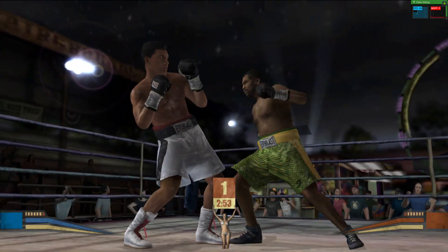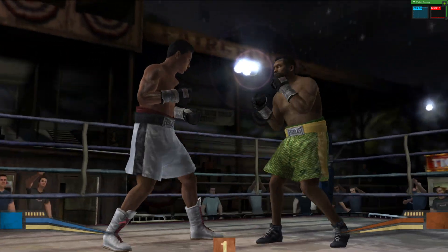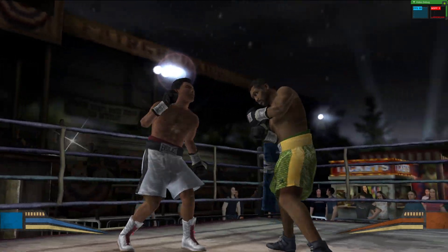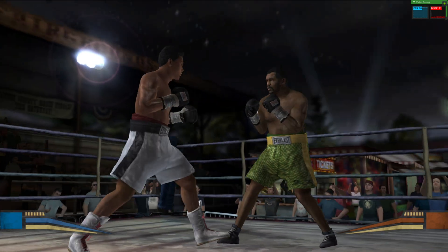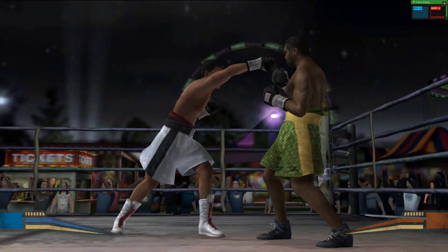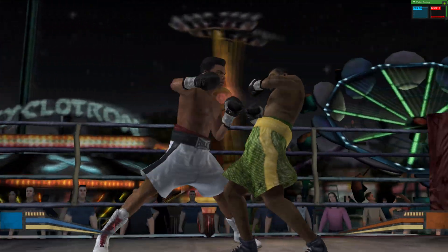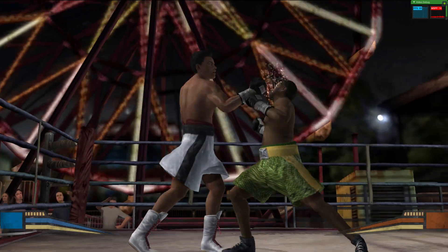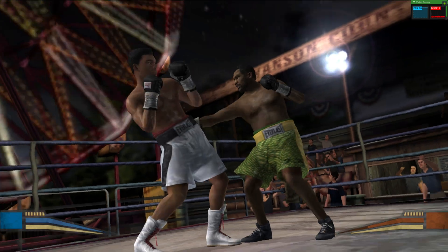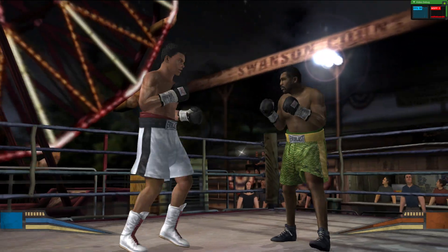Frazier seems to shake that one off well. Great move — he avoided that uppercut nicely. Ali's thrown a smashing right hook. He couldn't find a way to land with that uppercut. Ali may have cost a world if he keeps missing punches like that. He looks to test his toughness with an uppercut — if he keeps getting hit with punches like that, it could mean real problems for Frazier. Ali's pressed the issue with a nice counter.